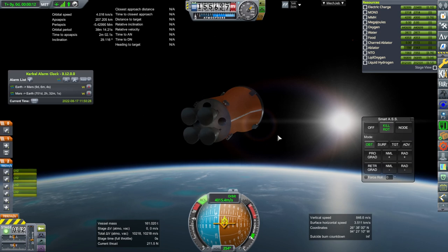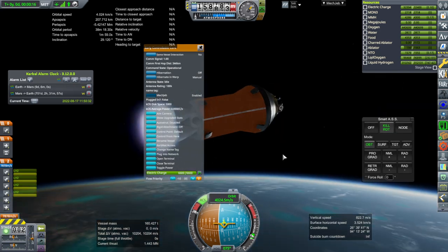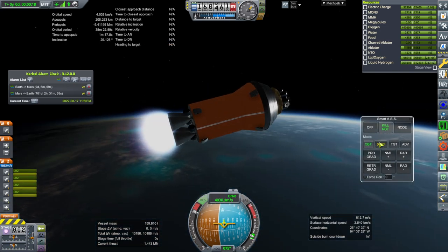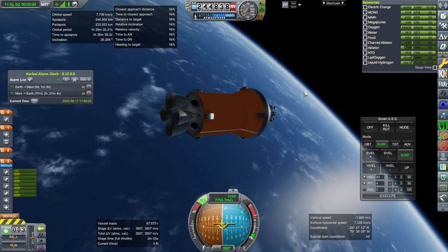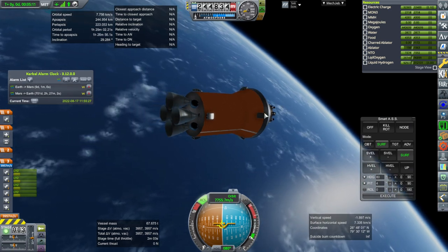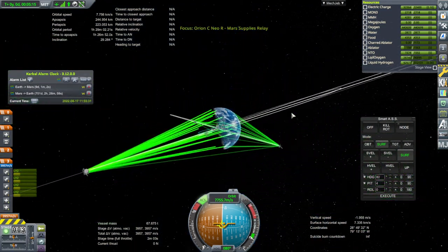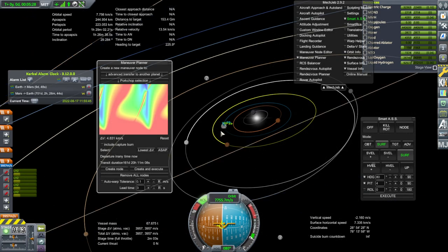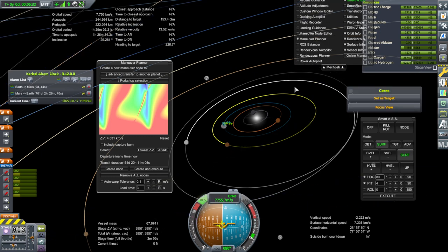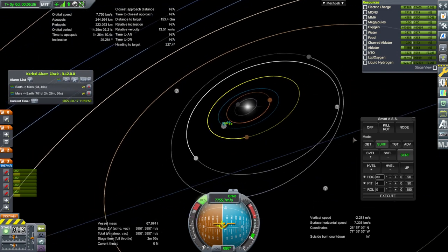Let's ignite first and ask questions later. Shutdown — 244 by 223, still 3,900 meters per second left. But the question is whether that's now going to be enough. Not really, but this time we're going to send it. It's looking like we're going to have to budget things a little bit differently, unless MechJeb is wrong.